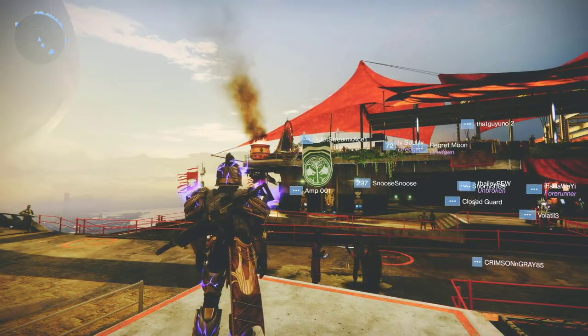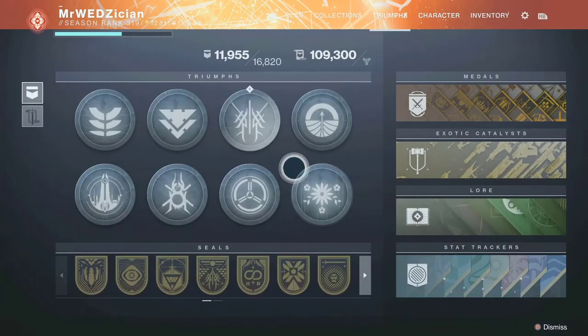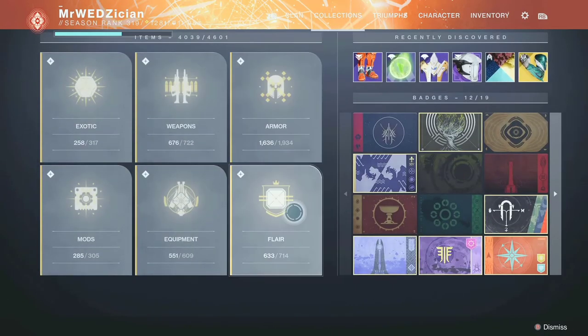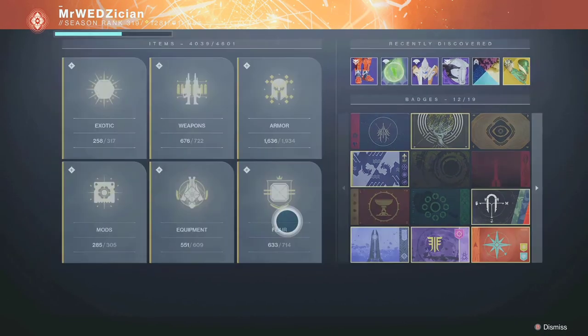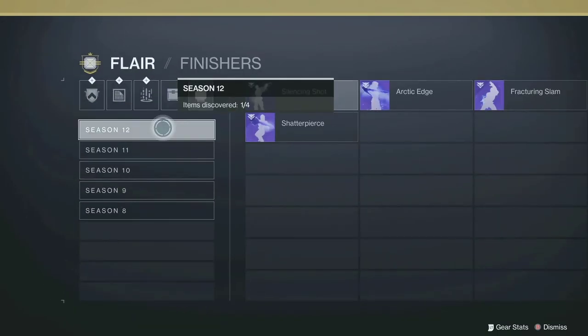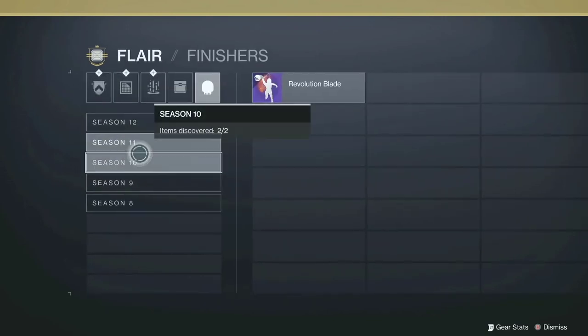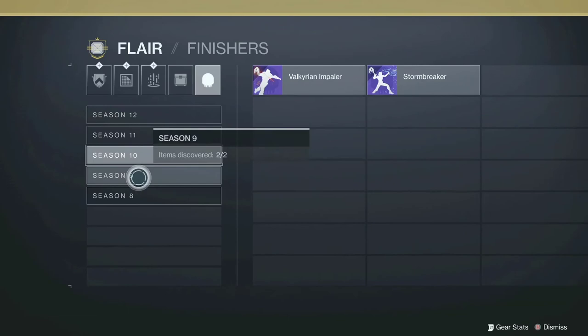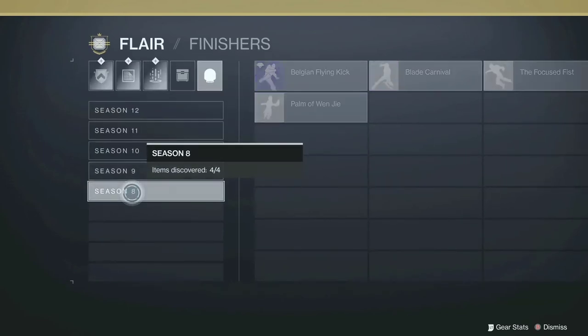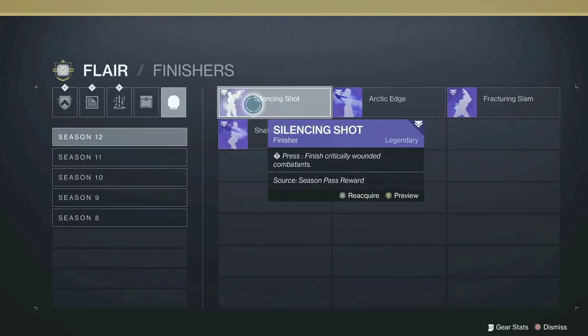Alright guys, to get your finishers, just click your character button and then go over to Collections. On the Collections screen, go to Flare, and then from Flare, go all the way to the right side. You will see all the finishers for different seasons. You can check previous seasons to see if you are missing something or find the ones you want to equip. For season 12, I just want this Silencing Shot for myself.